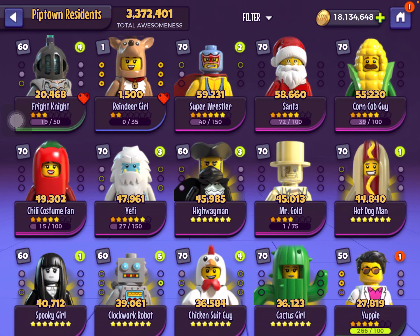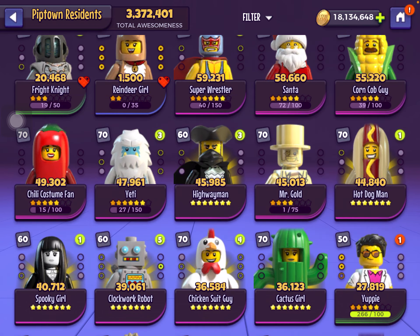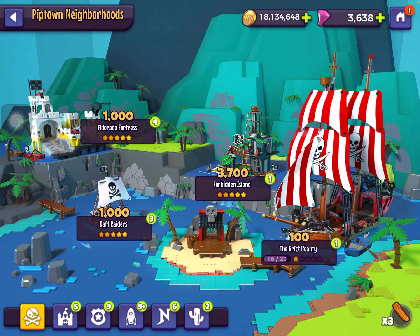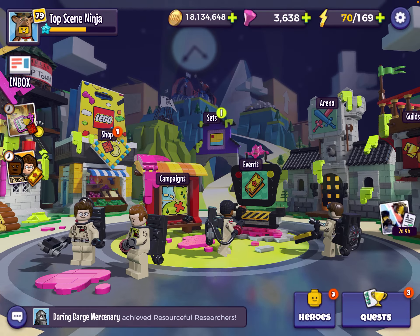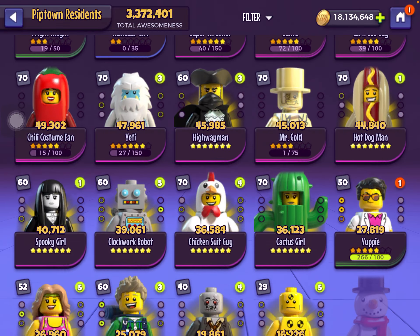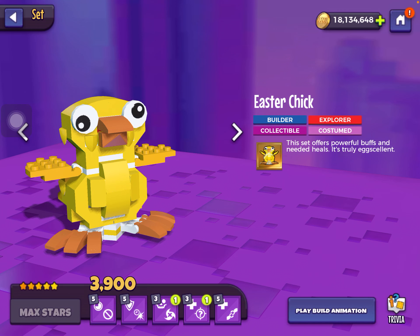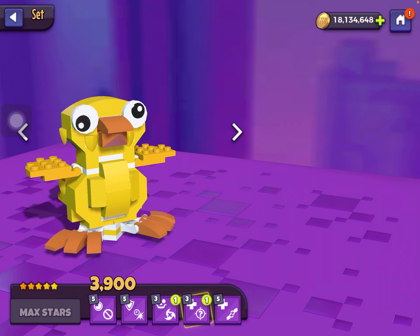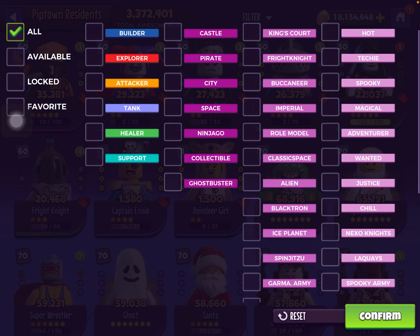Corn Cop Guy and Super Wrestler need Yuppie, Chicken Suit Guy, Highwayman, Cactus Girl, and Hot Dog Man. They are also needed for the Easter Chick event, which is a very decent light collectible set.